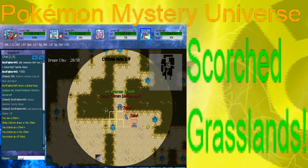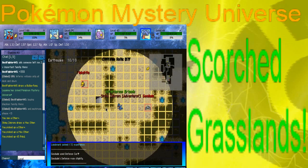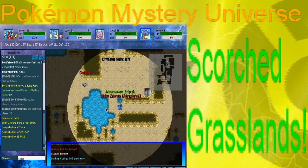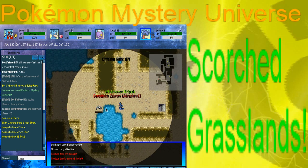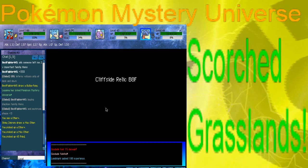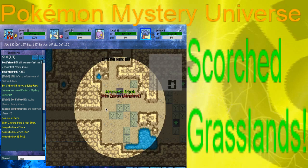We are on the final floor of the first part. Let's kill this Geodude for a little bit of extra XP — and part two. Music change and the scenery obviously changes. Rattata and Krabby are now gone.